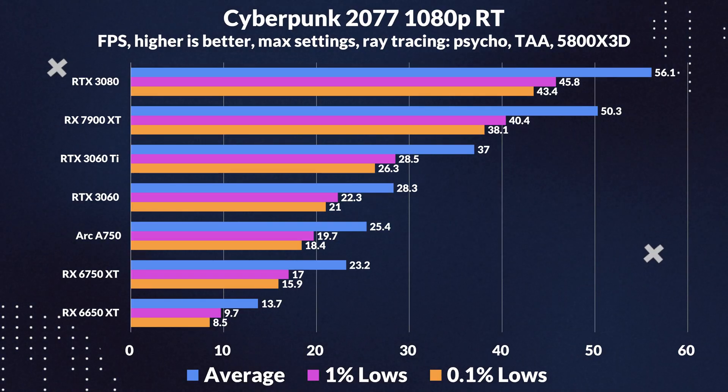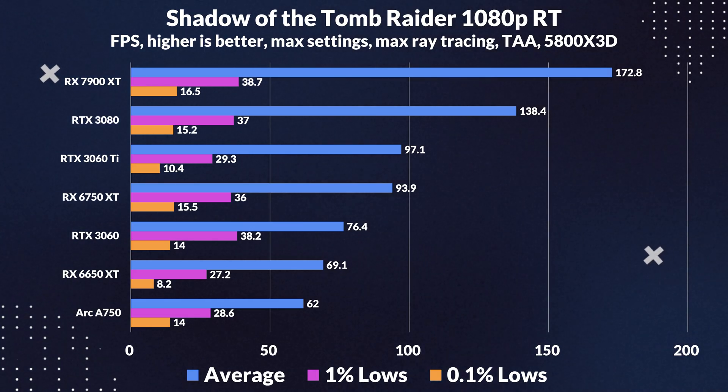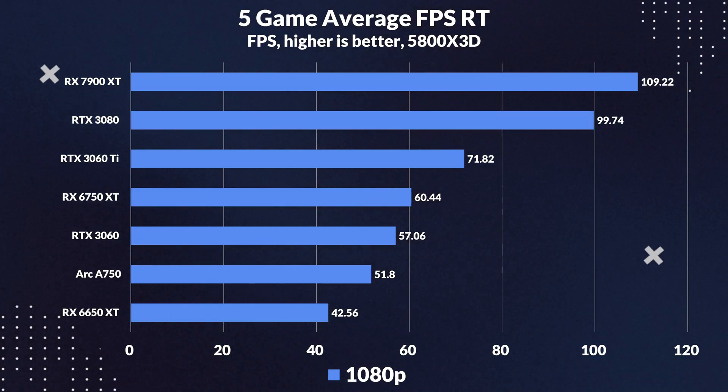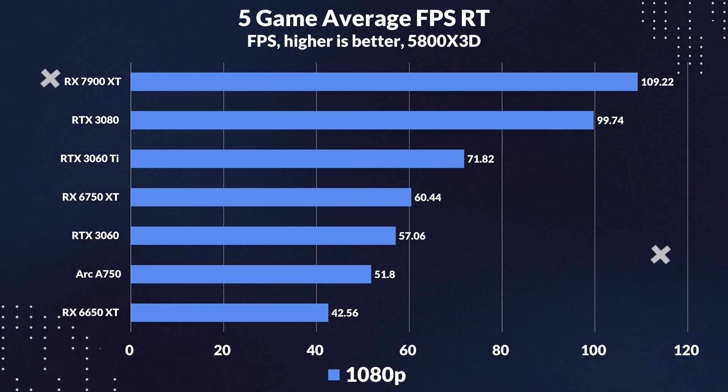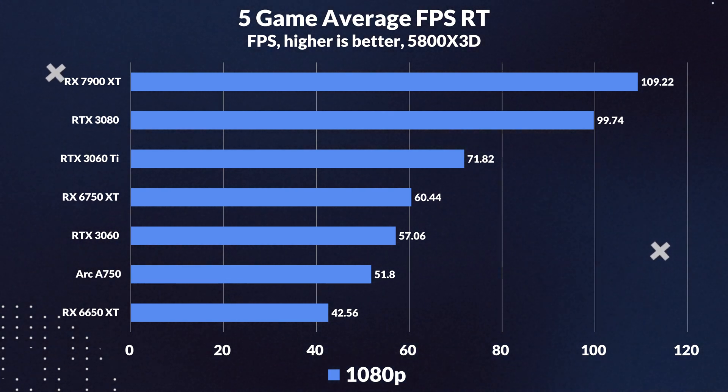When it comes to ray tracing at 1080p, the tables start to turn. The A750 delivers surprisingly satisfactory performance overall, even beating the 3060 in some cases like Hitman, and completely obliterating the two Radeon cards. More often than not, its driver improvements are on full display here. Looking at the average FPS for 1080p ray tracing, the ARC A750 outperforms the 6650 XT by 22%, and comes within a hair's length of the 3060, which only outpaces it by 10%. This is really impressive stuff, meaning the ARC A750's value wins in rasterization could very much carry over into ray tracing as well.